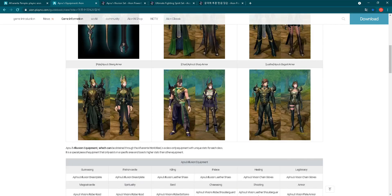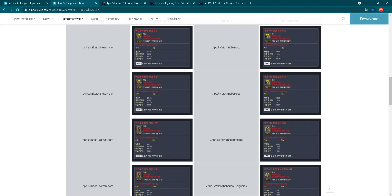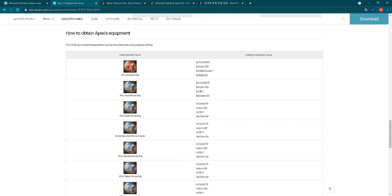Now let's check how to get that gear. I will scroll down past these stats - I will show you stats a bit later because they are not translated here. I will show you stats when they are translated. Let's go down to show you how to obtain Apsu equipment.